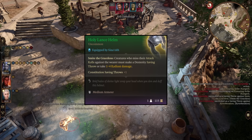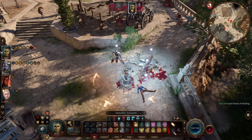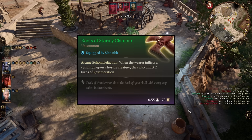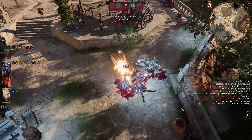It also gives you a plus 1 to constitution saving throws. Next we have our chest piece which is the Luminous Armor — it's medium armor. It has the ability Radiating Shockwave, which states when the wearer deals radiant damage they cause a radiant shockwave. Radiating Shockwave affects anybody within a 10 foot radius and applies a single stack of Radiating Orb. Next we have the Boots of the Stormy Clamor. It has the special ability which states that when the wearer inflicts a condition upon a hostile creature they also inflict two turns of reverberation. Reverberation applies a negative 1 penalty to dexterity, strength, and constitution saving throws per turn applied on the target.